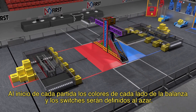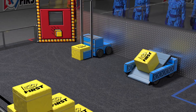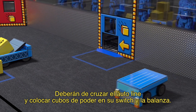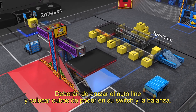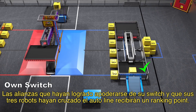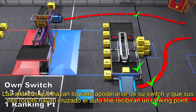At the start of the match, the plates of the scale and the switches are randomized. During the first 15 seconds, robots are autonomous. They work to cross their auto line and place power cubes on the switch and the scale. Alliances who successfully own their switch and have three robots cross the auto line will receive one ranking point.